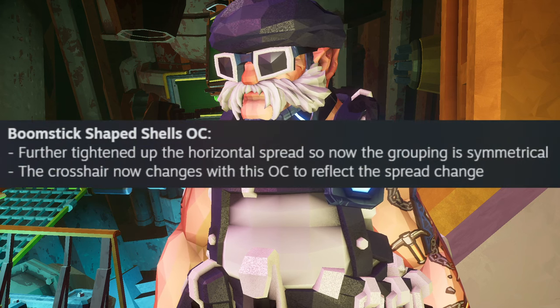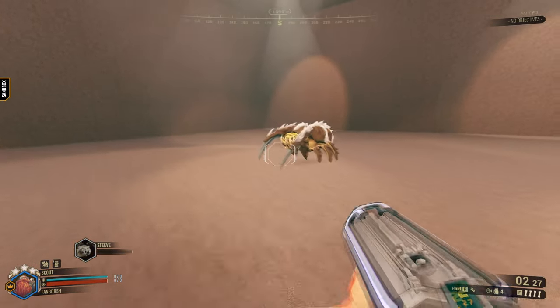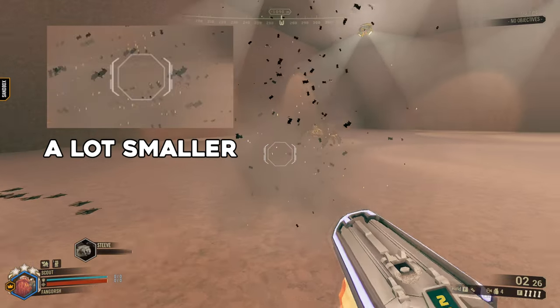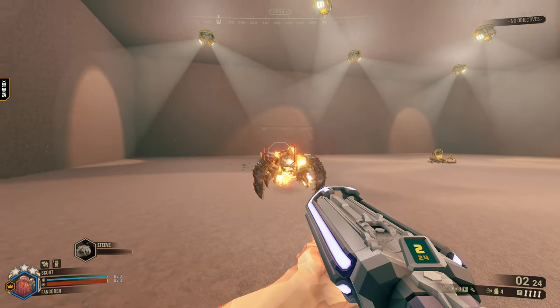Shape shells got updated and it feels a lot better to use. The spread for the pellets has gotten a little tighter, making the shots more symmetrical and a lot easier to dish out damage. They also updated the crosshair to show this as well. How will the new spread help the overclock pair with the bugs? Well, you'll see.